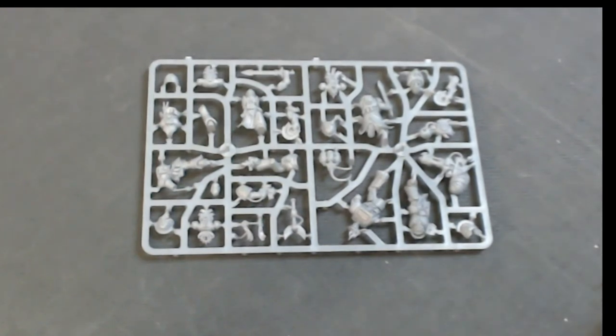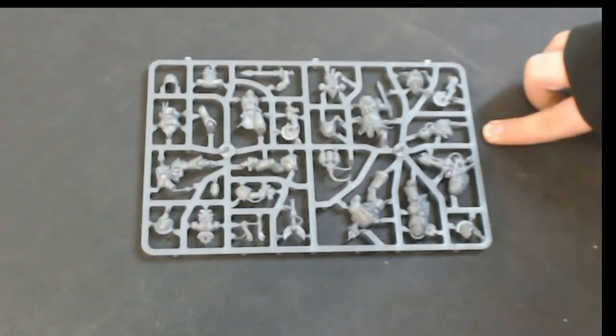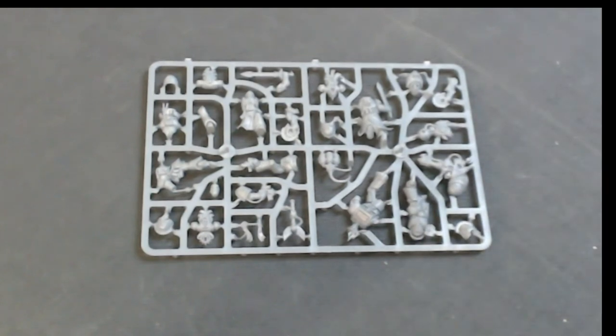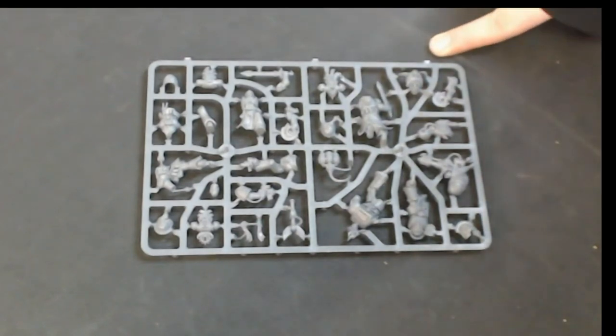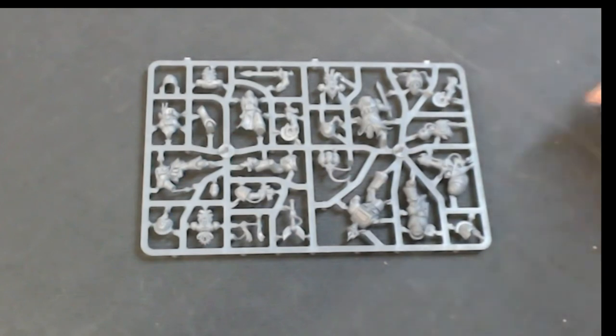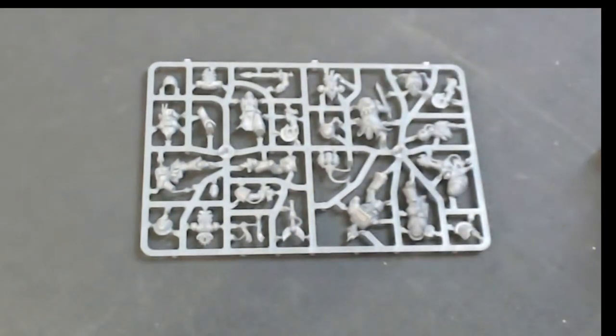He hasn't got the bionics yet and hasn't fought the Tyranids in the Tyrannic War yet. You also have the Salamander terminator - he's brought his flamer because he's a Salamander, and he also seems to have a meltagun on his fist. He's definitely come packing - he's come to do his job. Then you have the Dark Angel with his robes and his plasma pistol, because Dark Angels.